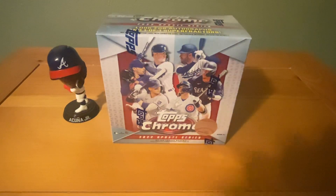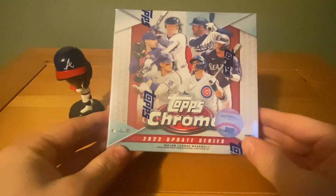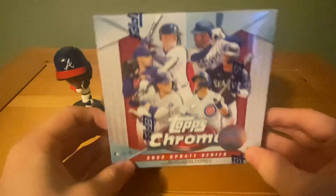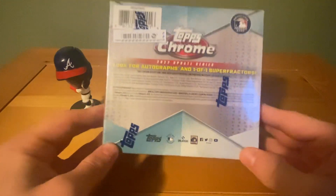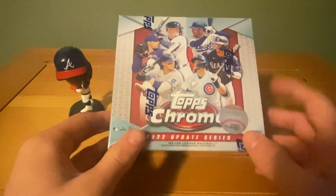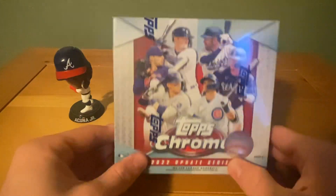What is up everybody, welcome back to my YouTube channel. In today's video we're opening up another 2022 Update Series Topps Chrome mega box. This cost $50 — I've opened up one already and it was not worth it. Normally I wouldn't buy these types of things but I wanted to give it another shot. We're looking for the J-Rod, Suzuki wouldn't be bad, Bobby Witt, Spencer Torkelson.